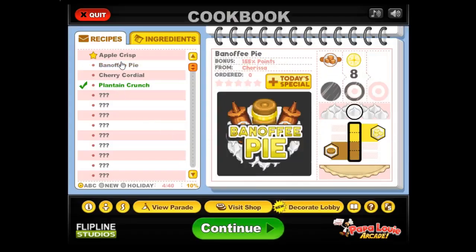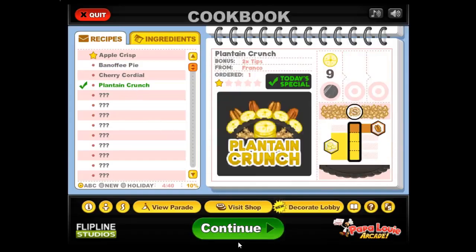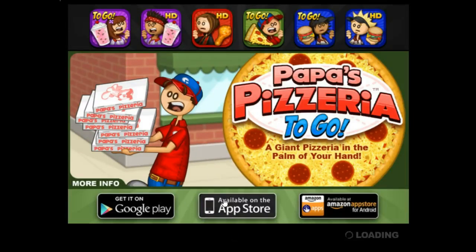Let's see what this one is — Banoffee Pie, 155% points. I don't really think I want to do it, I think I'll stick with plantain crunch.